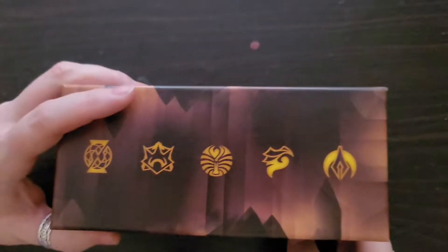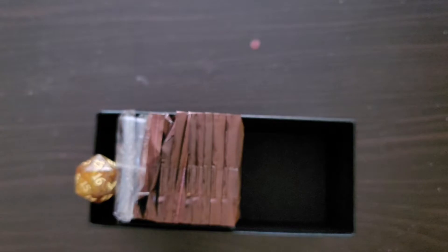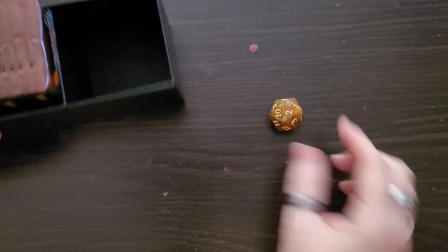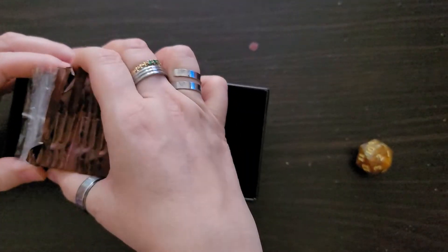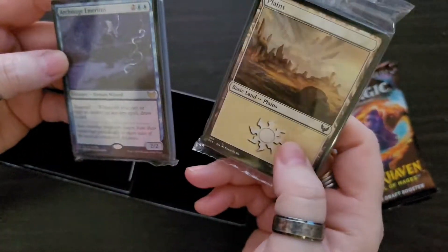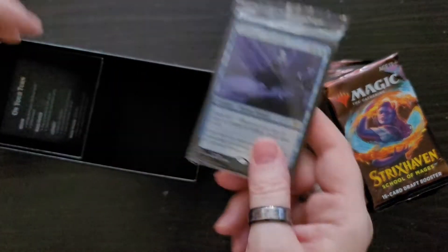This is the box, and then you open it like that. There's a big dice you get — nice dice. And then you get your booster packs, and of course you get your land card, and then you get these cards here.